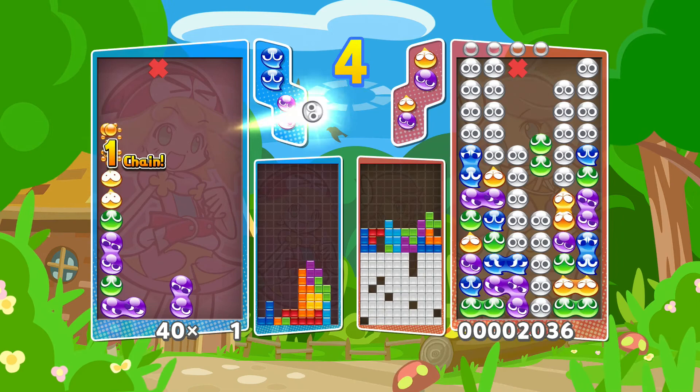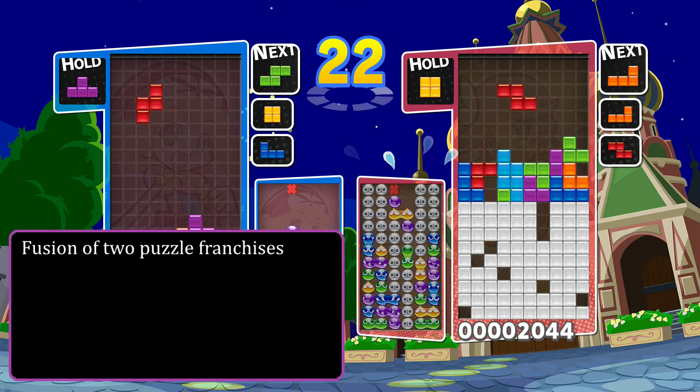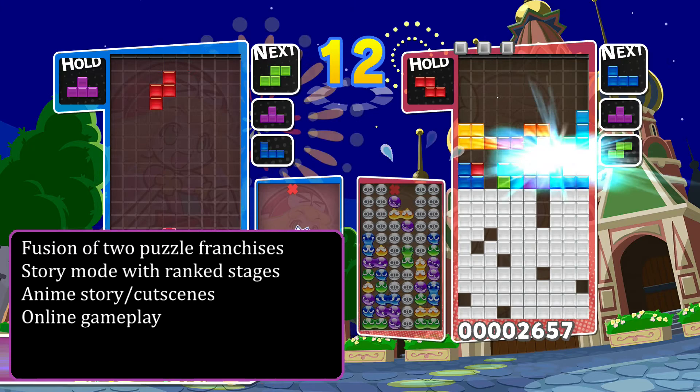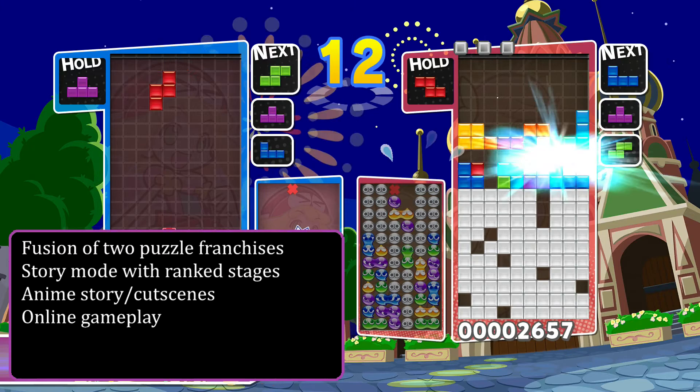Overall, Puyo Puyo Tetris brings a very cool fusion between two huge puzzle franchises — one the US hasn't had much exposure to — a fun story mode with targeted matches and ranking criteria, a ridiculous story with very anime style art and humor, alleged online play, and a crazy number of game options for both franchises, featuring solo and local 1-4 player versus and team matches to keep those frantic puzzle gamers entertained for hours. Rated as a frantic puzzle game, Puyo Puyo Tetris receives an 88 out of 100, with 50 being an average game.